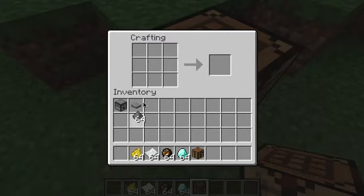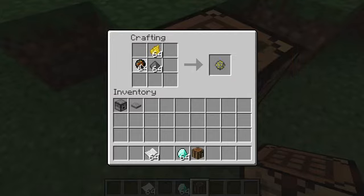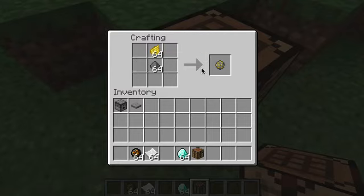So the thing you need is gunpowder and dye. You get a firework star, but you can also use a fire charge and it makes it a large ball. You can also add a diamond to make a trail.